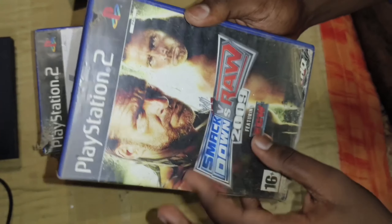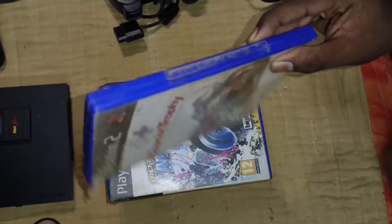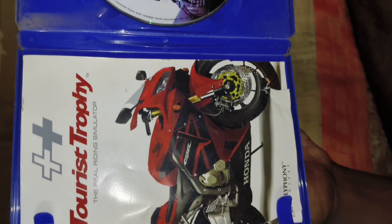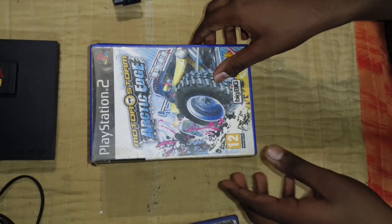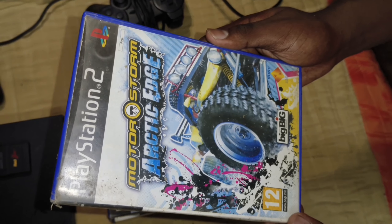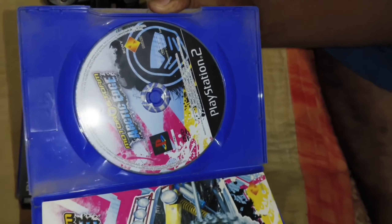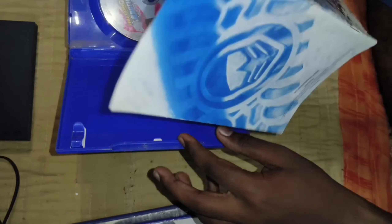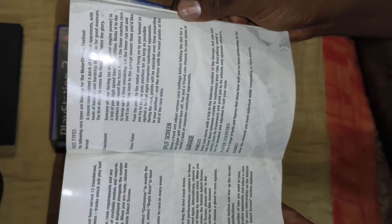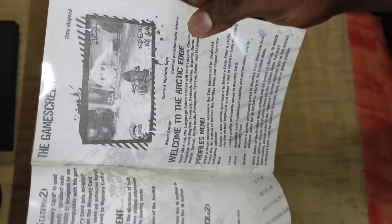So guys, this is a bike race game. There is a man and a kilo screen — the bike is going to go. So this is a Varlava game and this is what I found. This is a free game guys. So there is a CD and a manual book — the manual book is a guide book.